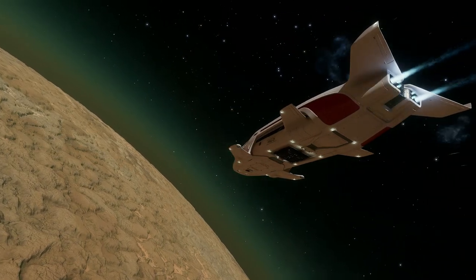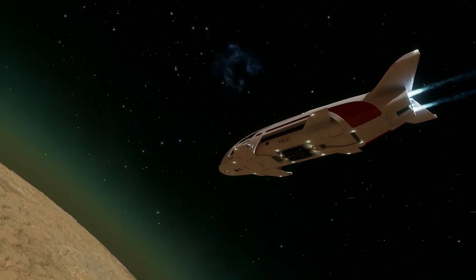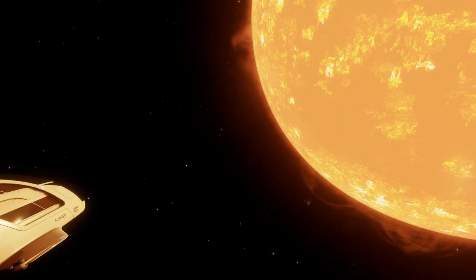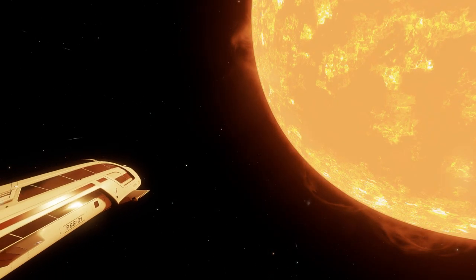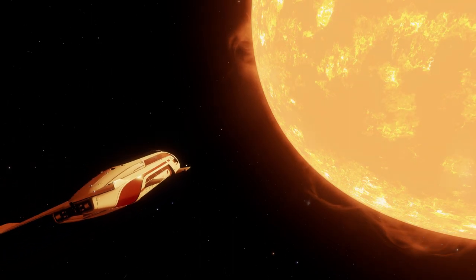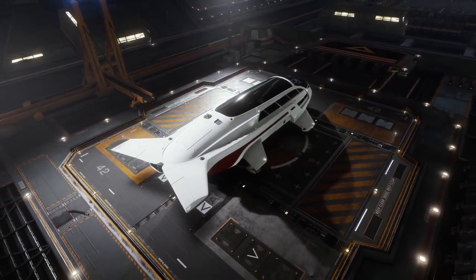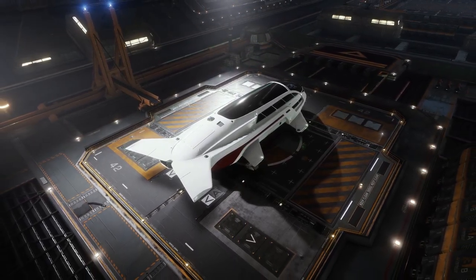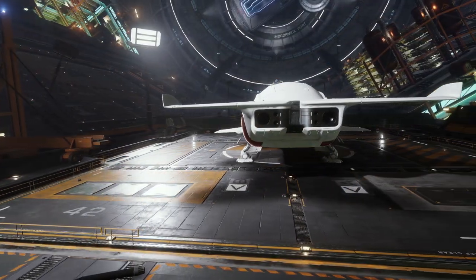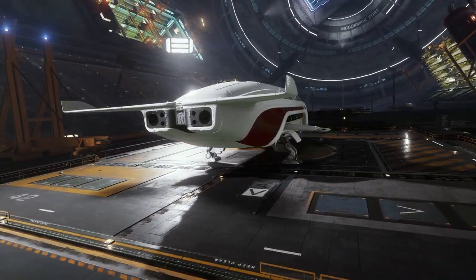Saud Kruger caters to the elite classes. To the extent that a brand new Dolphin — their smallest ship — is literally priced for the elite. And that's the smallest ship in their product line. Whilst you can get discounts from all the usual sources, I suspect it's frowned upon by Saud Kruger. You can either afford their ships or you can't.